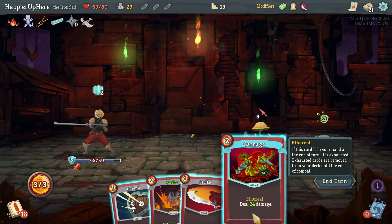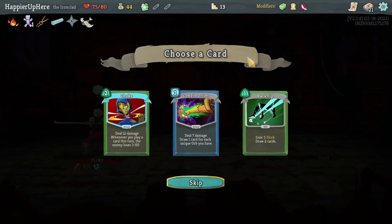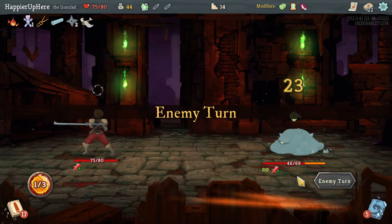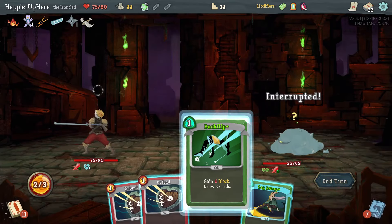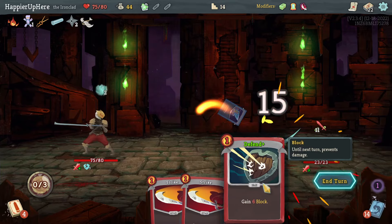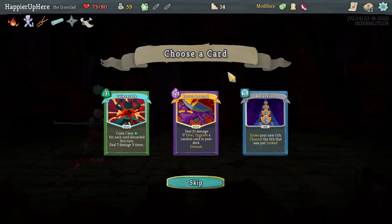Chill, almost fully defended — then Carnage and kill with a Strike. Sword Boomerang, Strike, enough — beautiful. Got a Fear in the Bottle which I might keep for act two. Backflip, Compile Driver, Choke — definitely not Compile Driver. Backflip is interesting, I don't think I'll need Choke without more energy or zero-cost cards. Double Strike — the enemy will transform at 34. Let me get rid of the Pain. It'll transform — I'm losing the Carnage, that's a shame. 22 incoming: Bash and Cold Snap, I'll accept some damage.